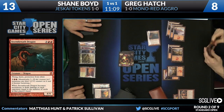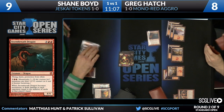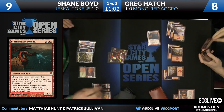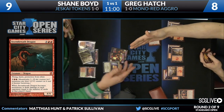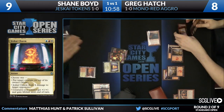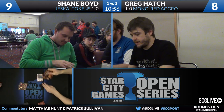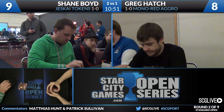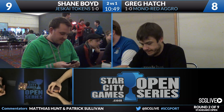Shane should probably just Jeskai Charm Greg — untap and attack. He has a second Stoke too. Shane fires the Jeskai Charm, Greg goes to four. Shane untaps and on a mulligan to five, takes it down. We see another Stoke in Shane's hand, and that'll do it. Shane Boyd, despite the mulligan to five on the draw in game three, takes it down and moves to 2-0 with the Jeskai tokens deck.